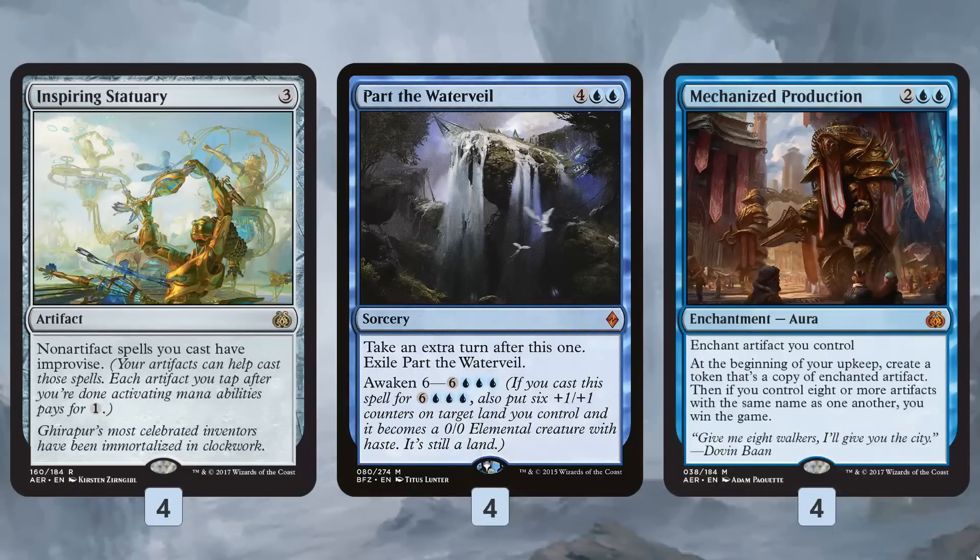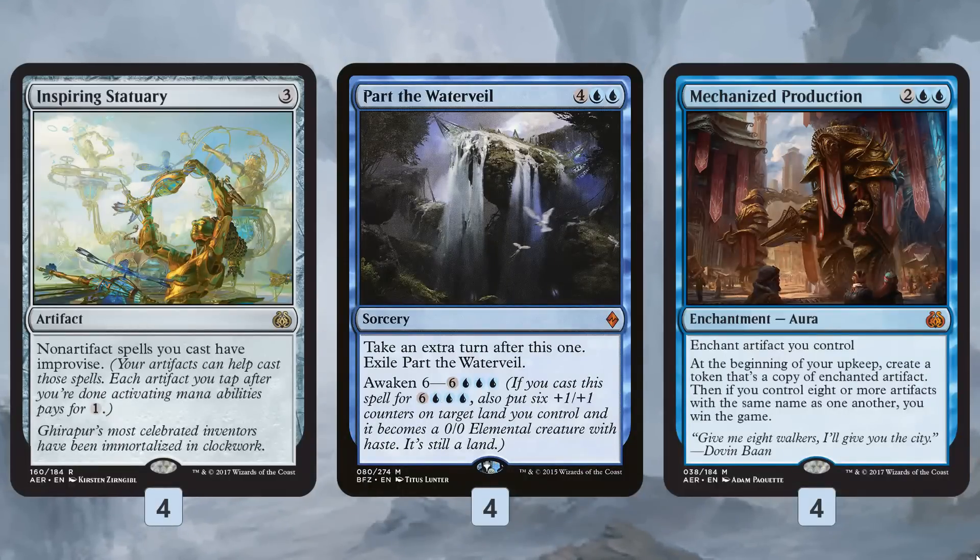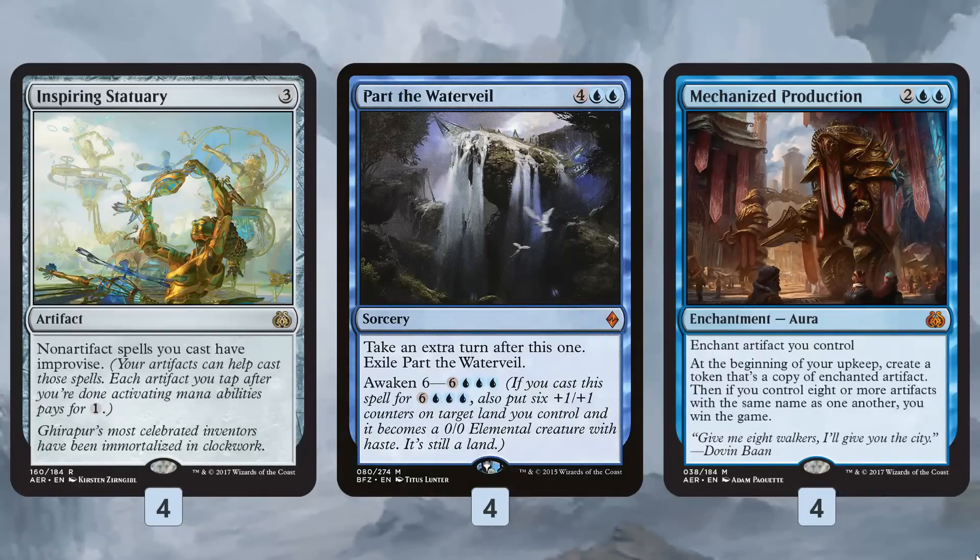We take an extra turn, so our opponent doesn't get a chance to untap and act at sorcery speed against our Mechanized Production or our clue tokens. It's almost a four-mana 'just win the game on the spot' if we can assemble this combo.